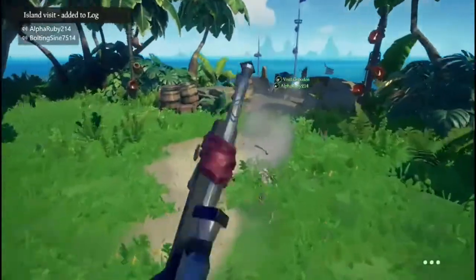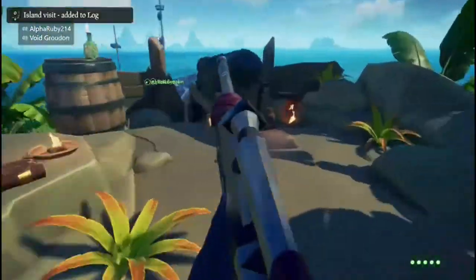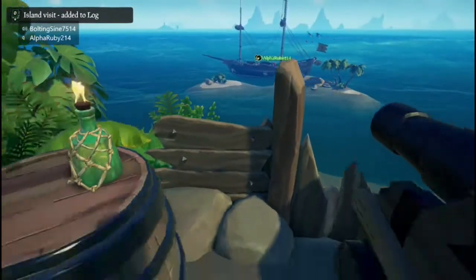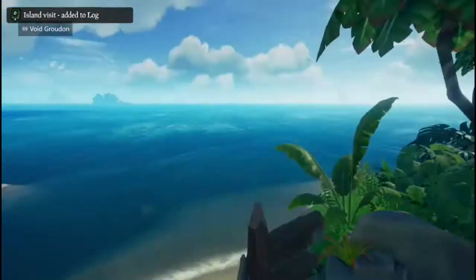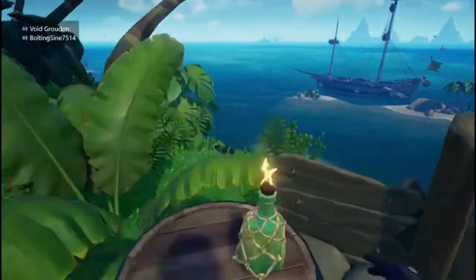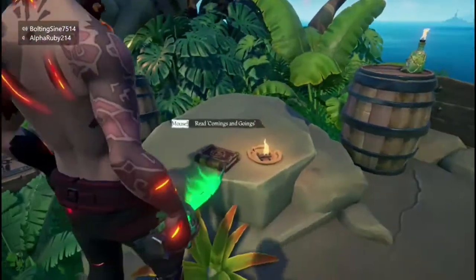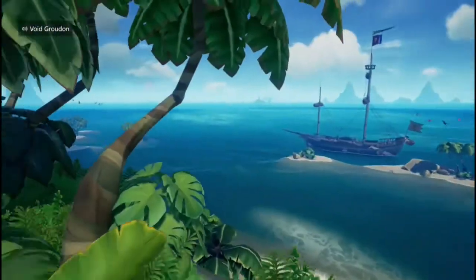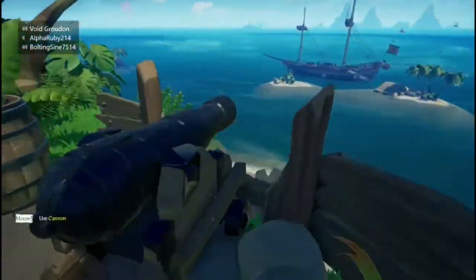The journal is right behind the cannon. We found it without using the wiki this time. So the third journal is on Devil's Ridge, right here. Coming from the dock, it's right behind the cannon on the north side. We have to read this book.